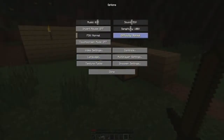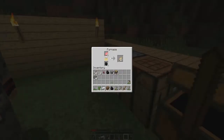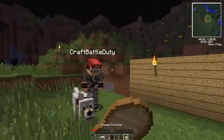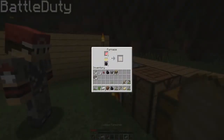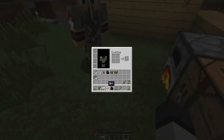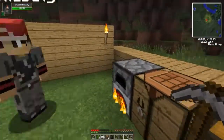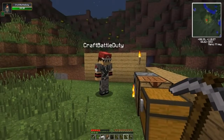I'm down to three hearts — I'm torching the place. My sound and music are way too low — you gotta change that, it probably defaults. I need food — I'm down to like no hearts. I'm making two iron pickaxes.